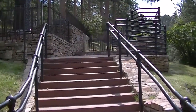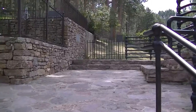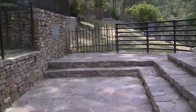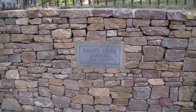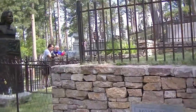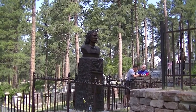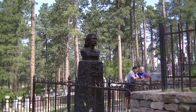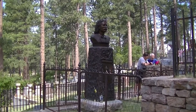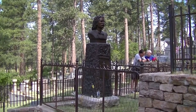As you walk up the stairs to the graves of Wild Bill and Calamity Jane, you come to the grave of Potato Creek Johnny, who was somewhat of a Deadwood folk hero. Seems Johnny was panning for gold in Potato Creek when he found a large gold nugget — reportedly the largest piece of gold ever found in the Black Hills. Standing only four foot three inches tall, the small prospector became an instant celebrity and his nugget reignited gold fever in the Black Hills. Johnny ended up selling this nugget for $250 and today it's on display in the Adams Museum. When Johnny died in 1943, he was buried here near Wild Bill and Calamity Jane.